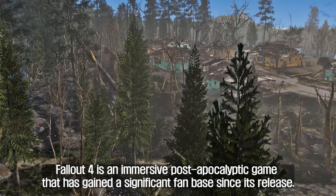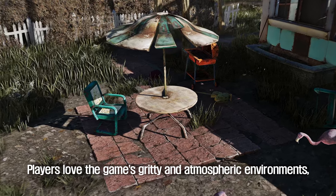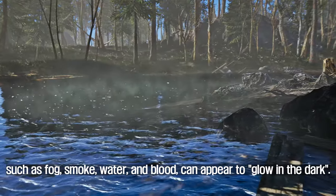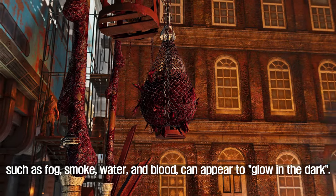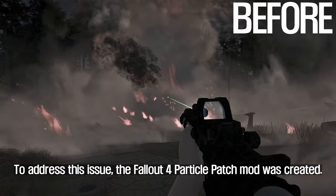The second mod to introduce is Fallout 4 Particle Patch: No More Glowing Objects. Fallout 4 is an immersive post-apocalyptic game that has gained a significant fanbase since its release. Players love the game's gritty and atmospheric environments, but one issue that has been pointed out is that some of the game's effects — such as fog, smoke, water, and blood — can appear to glow in the dark. This is because they were originally designed around the brighter lighting present in the base game.